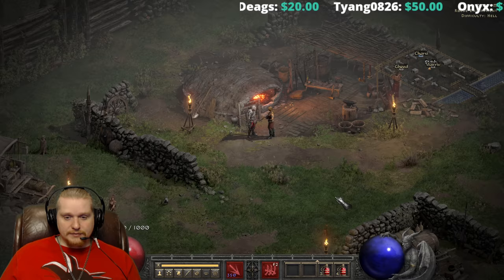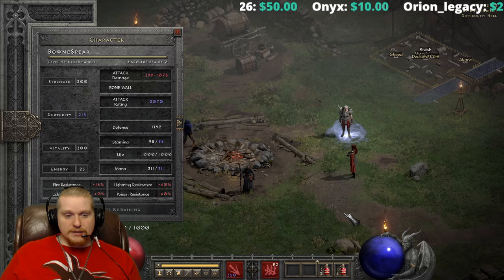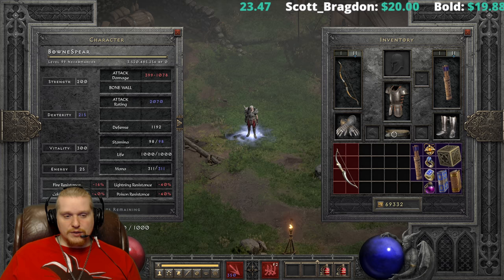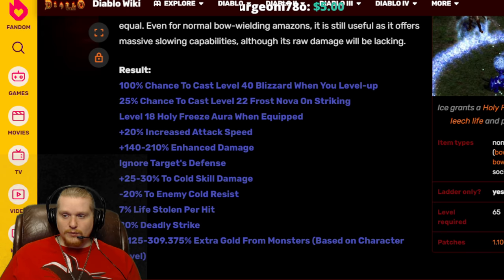This video is going to go over the runeword specifically and not cover all the individual effects in an hour-long video watching how they proc. Take a look at that other video if you're interested in seeing the bow in action. This is the bow here — as you can see it is Amn, Shael, Jah, Lo. Pretty expensive with a Jah and a Lo rune in there, but not as ridiculously expensive as say an Infinity. Let's go over to the website to get the pure information.